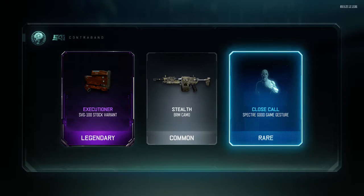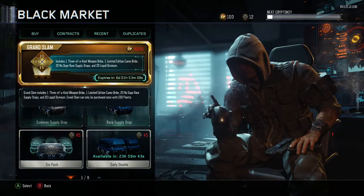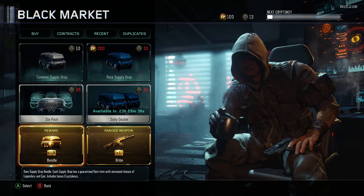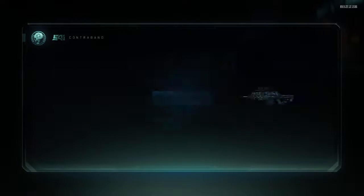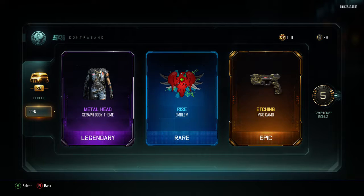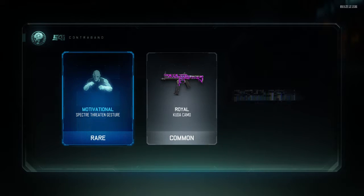SVG stock — okay, close call. Pretty nice. Any duplicates from that? I doubt it — oh, one. Cool. I'm gonna open the rares first and then open the commons if I have any left. Come on, let's get one weapon from the rares guys — just one weapon, a melee or a gun. My luck with these supply drops, you guys know your boy ain't got good luck with these. Come on, seven more, we can get something.